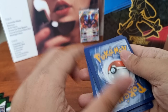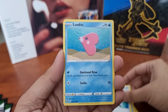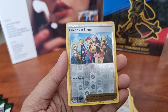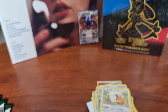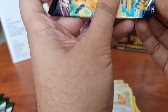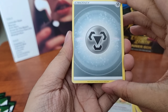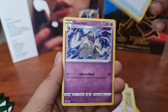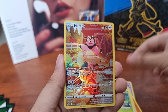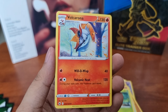In here we got Energy, Shaymin, Crushing Hammer, Dusclops, Pancham, Switch, Snorunt, Larvesta, and Tsareena. Then a Galarian Gallery Miltank — so cute, our 4th hit! And for our rare, we got Volcarona Regular Rare.